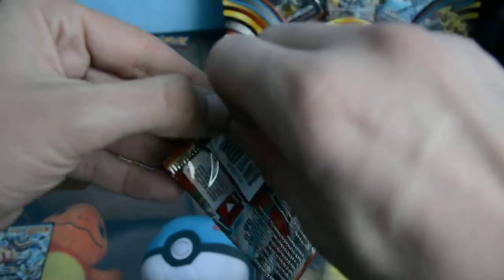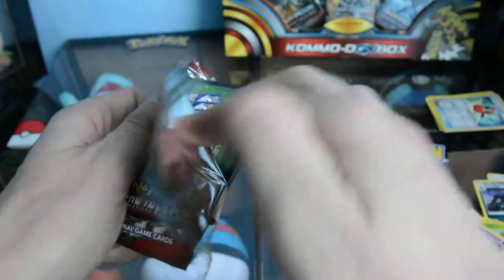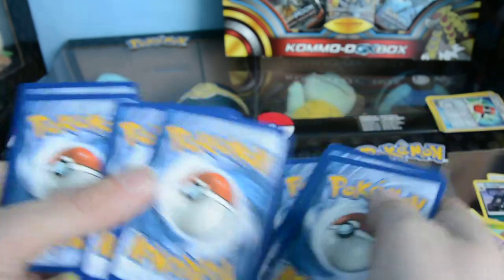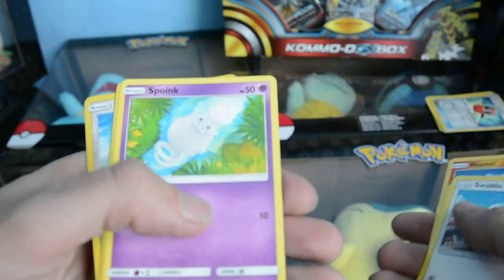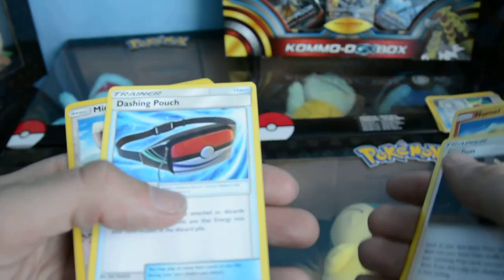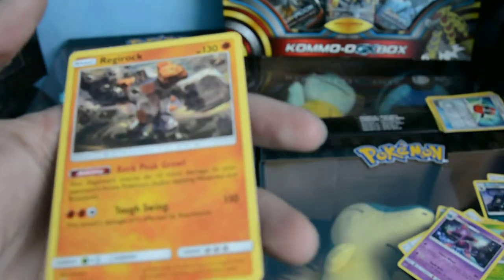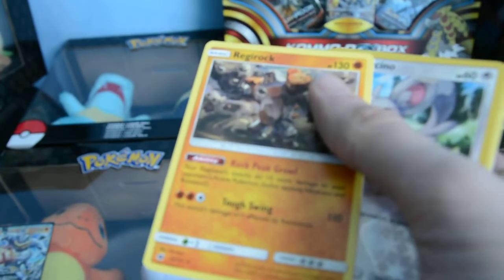Now we're on the Crimson Invasion pack. It's green but there had to be one in there. Monsino again, Pneumal, Swinub, Swabloon, Spike, Fire Energy, Staravia, Gladion, Dashing Pouch, Reverse Holo Minchino, and Regirock. I could be able to slot that into my deck if I can pull one with the code cards — I should get some use, fingers crossed.